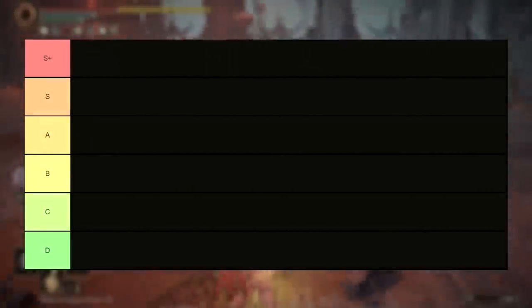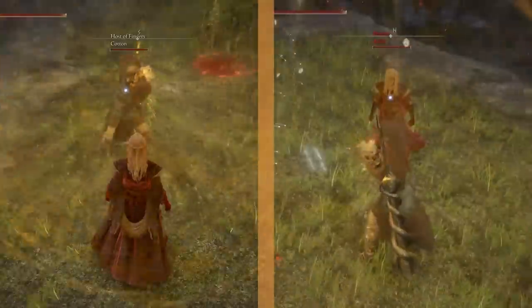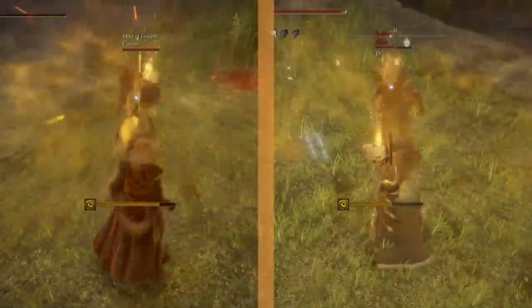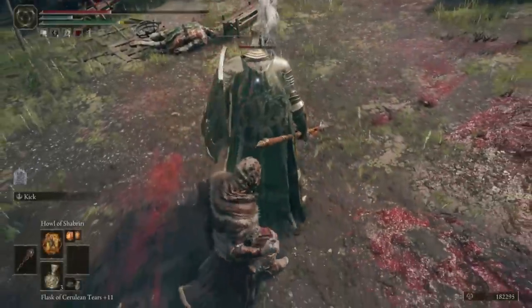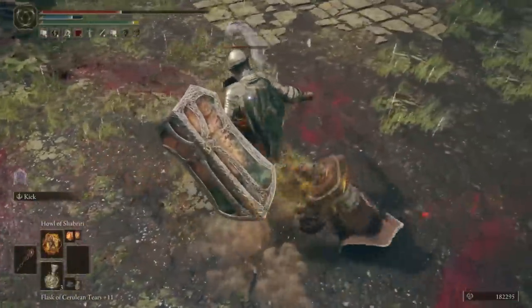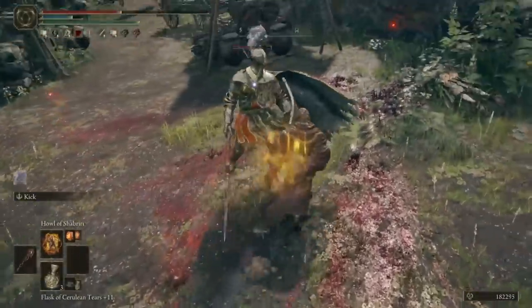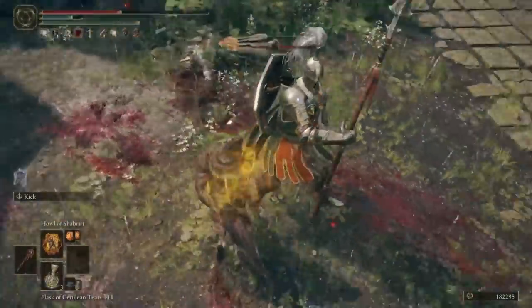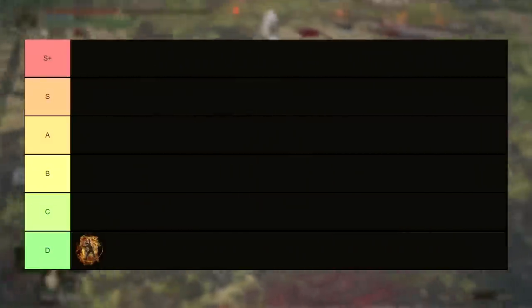Without further ado, let's break into this tier list with Howl of Shibiri on the D tier. This incantation does a small bit of damage and a large amount of madness buildup in a small area around you, including a little bit to yourself. What a lot of people still don't know is that it is also actually a damage buff while it is active — a 25% increase to everything across the board, every damage type that you can dream of. Though it also makes you take 30% more damage yourself while it's active. The low damage and increase in damage intake is why it's so low, but the secret damage buff is what gets it on here in the first place.